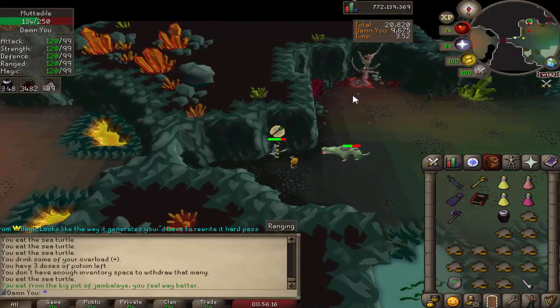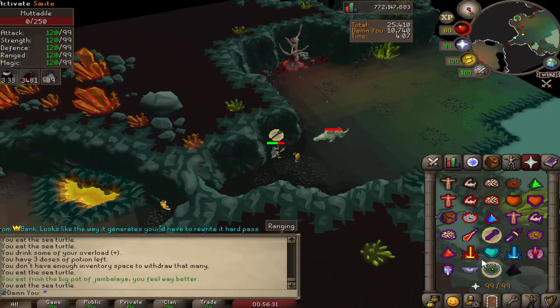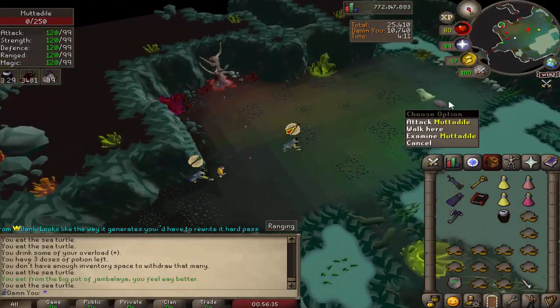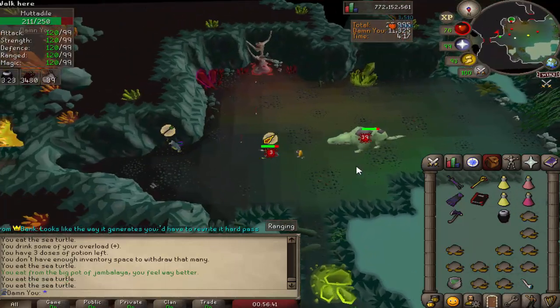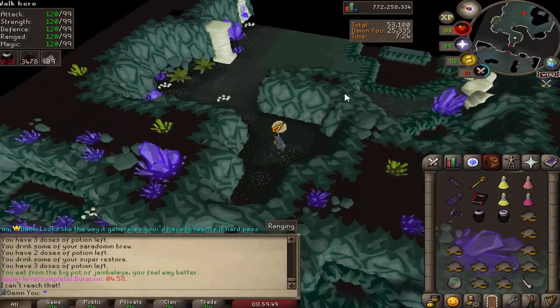Once it's almost dead, pray mage and walk over to get the boss in range. The big boss will spawn and you want to lure it to the same spot and kill it down — that way it won't heal.